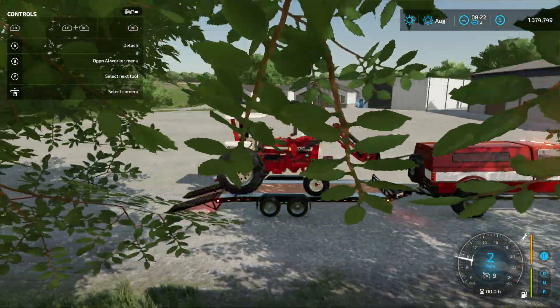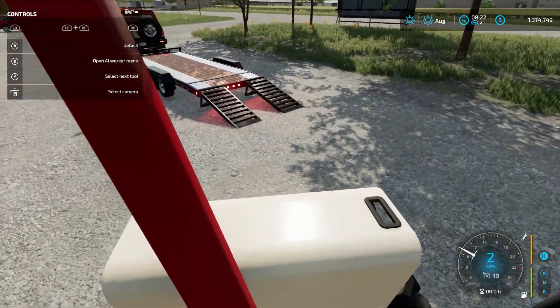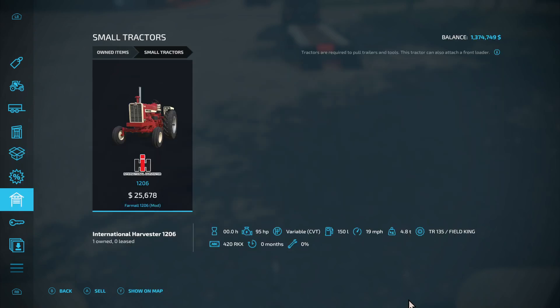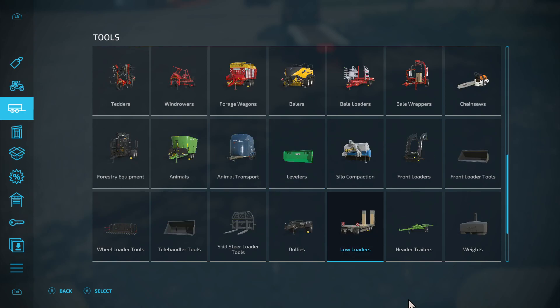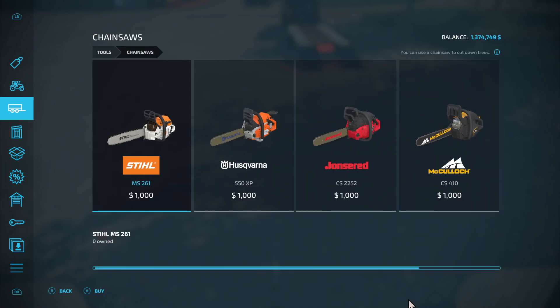I just realized this thing is not going to fit through the loader unless I backed it on. I think if I backed it on, it would fit better. I do want to get a little attachment for it. It's just a standard 1206, 95 horsepower. Maybe I could get a small baler or something for it, because I want to get something for this 1206.